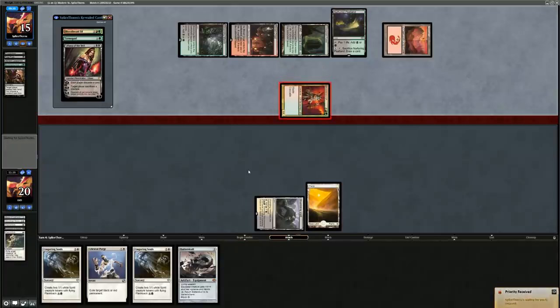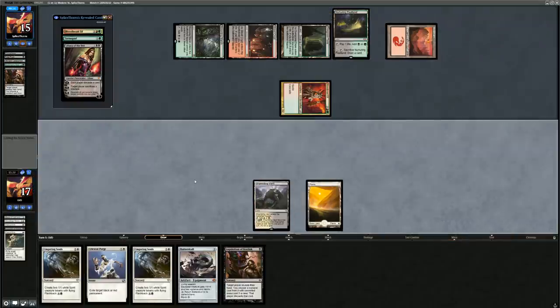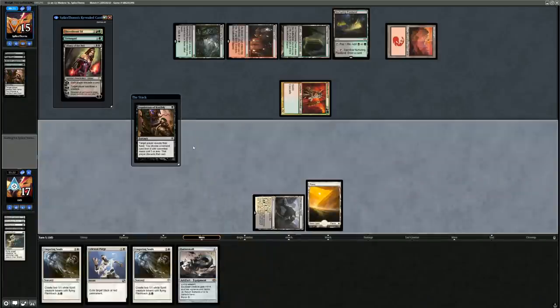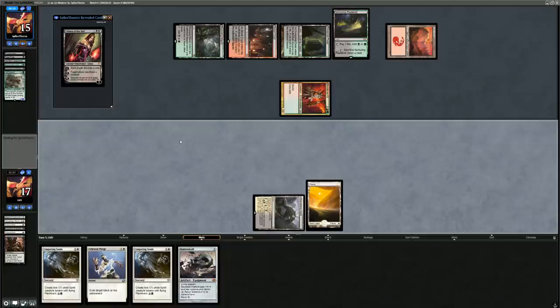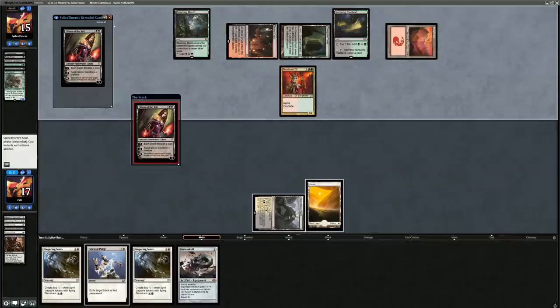No Batterskull line sadly, so we're stuck saying go. There's Plague Engineer as suspected — I'll use Celestial Purge since it's a cleaner answer for planeswalkers. Inquisition sees Scavenging Ooze, Tarmogoyf, Liliana of the Veil, Blood Braid Elf — a lot of creatures. We only have one Path for Tarmogoyf, and Ooze is pretty annoying against Lingering Souls so I take it. If we cast Lingering Souls and they play Ooze and activate it, that's very bad for us.